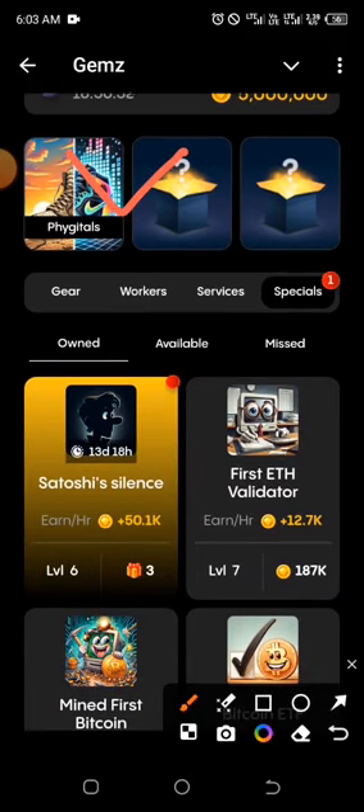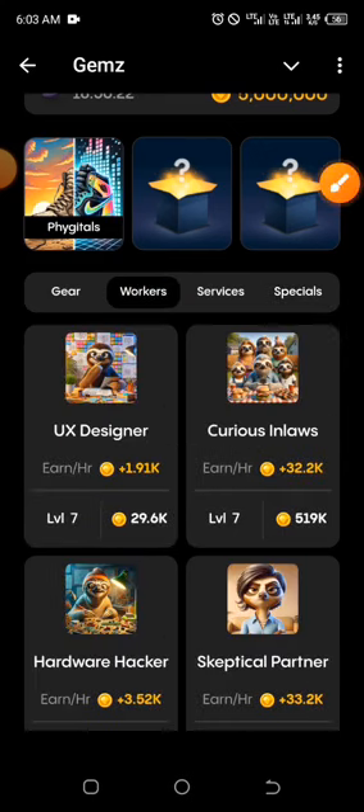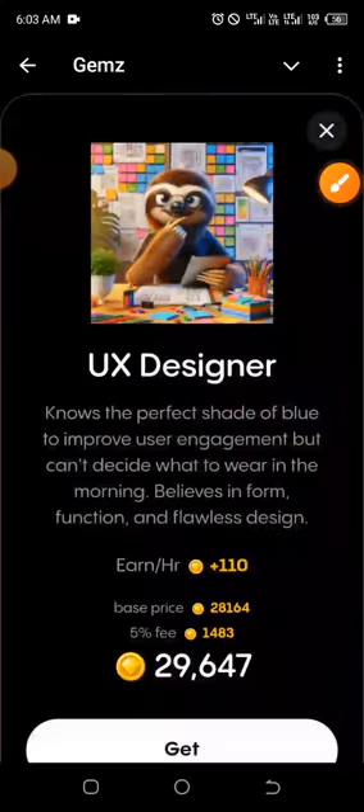The second and third combos for today are both under the Workers section — go ahead and click on Workers. Right at the top you'll find UX Designer; that's the second one. Click on it and click Get — you can see it's also correct.